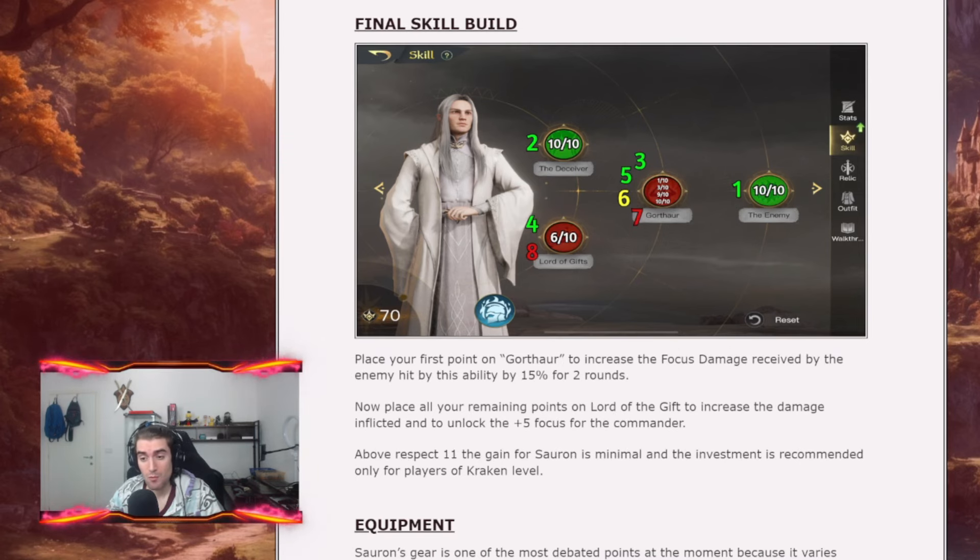The final build for Sauron starts with 1 point on Gore Tower, which increases the focus damage received by the target hit by this control by 15% for 2 rounds — a solid damage increase, particularly if you run the Evil Faction with Saruman or Cesaro. Then you place all remaining points on Lord of the Gift mainly to unlock the level 5 trait and gain plus 5 focus. Above respect 11 there is minimal increase of power for Sauron, so it's not recommended unless you are an ultra kraken.